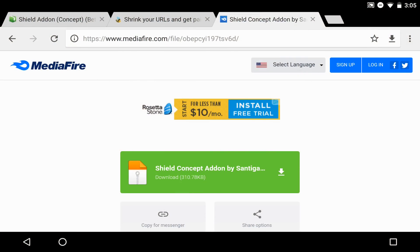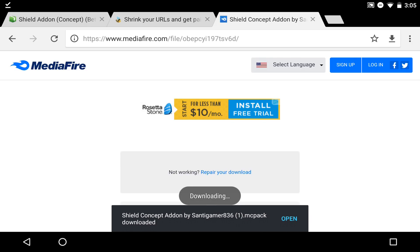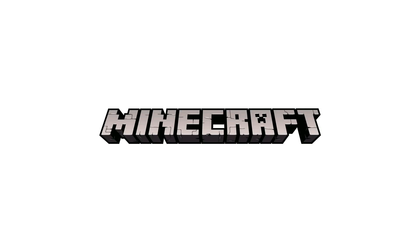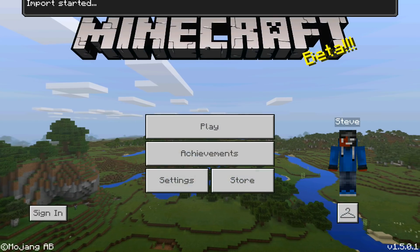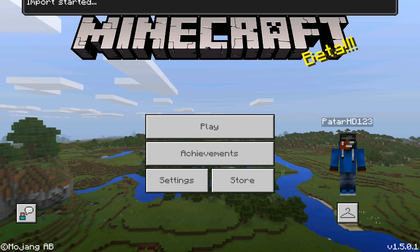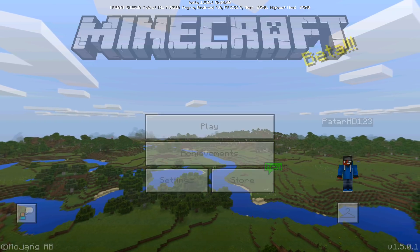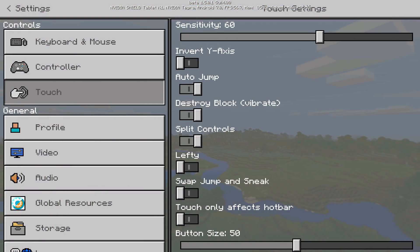Alright, click on the download button and then click open — it's going to bring us right into Minecraft Pocket Edition where we can try this awesome shield add-on. It looks so cool and it literally looks like the one from Java Edition. Successfully imported the shield resource pack. Now go to your settings and enable it — if you don't enable it, you're not going to see the shield, all you'll see is the trident. This is created by Santee Gamer.